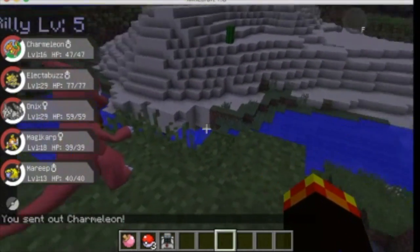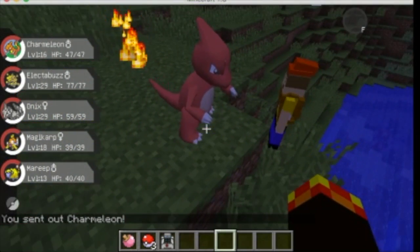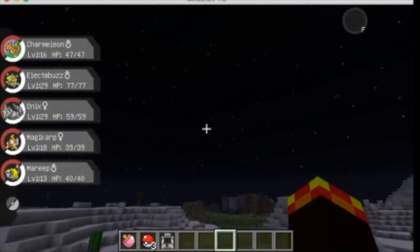Charmander doesn't have a good move set because I don't know where its Dragon Rage is. You can see it in the next episode.